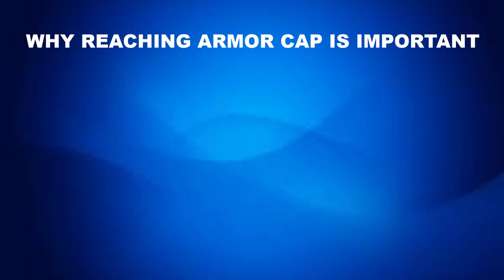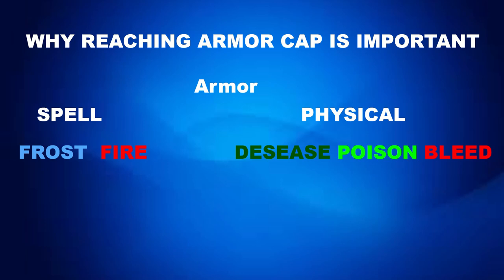Armor works a bit like a spanning tree. Armor is the combination of physical and spell resistance, so it counts as both and will mitigate any non-Oblivion damage in the game. Below armor in the spanning tree is spell and physical resistance, which block damage within their resource type. Below spell resistance are things like fire resistance and frost resistance — the two most important damage types — and below physical are disease, poison, and bleed, the three most important damage types below physical resistance.